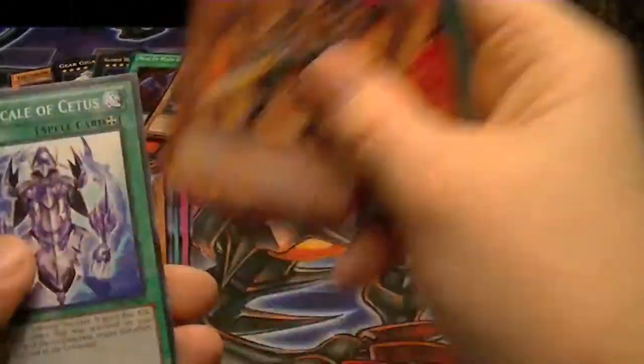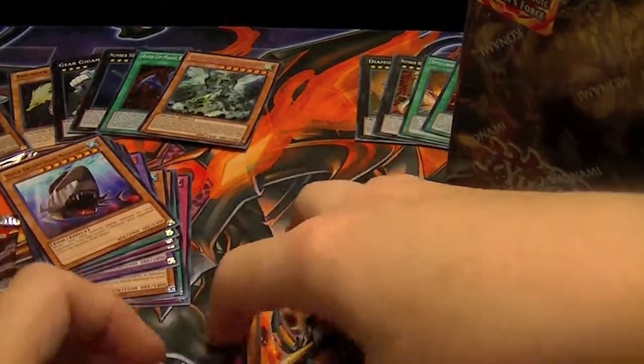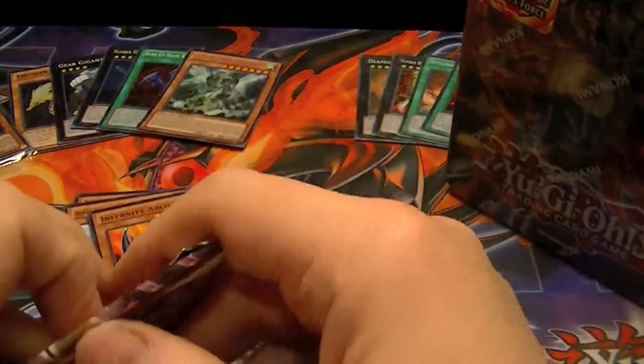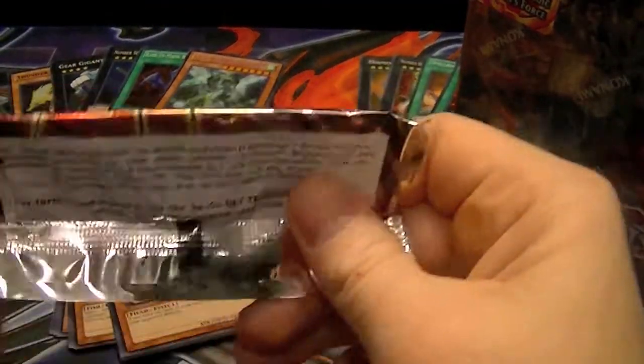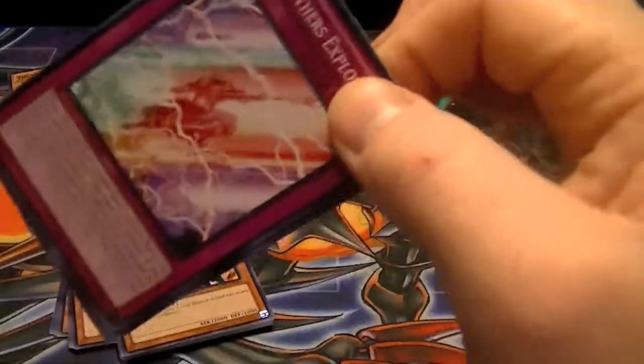Rare Infernity Archer, and nothing else. Out of a case you get 24 packs of Tachyon, 24 packs of Cosmo Blazer, and 12 Number Hunters — so you're getting two and a half boxes worth of packs.